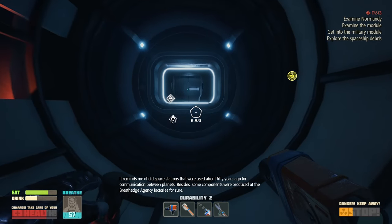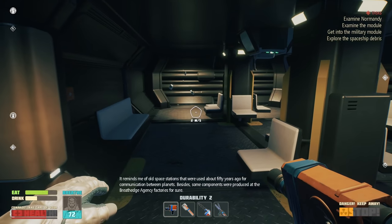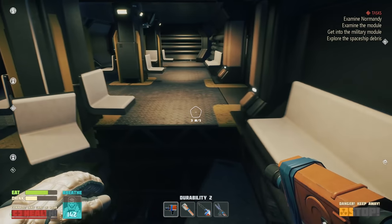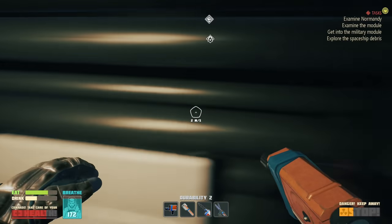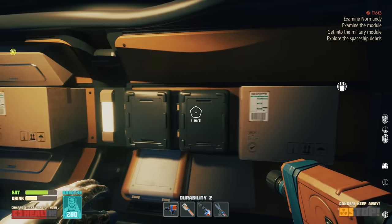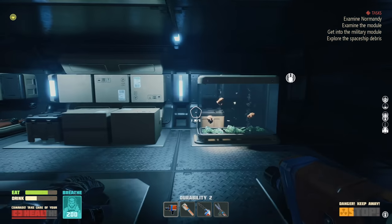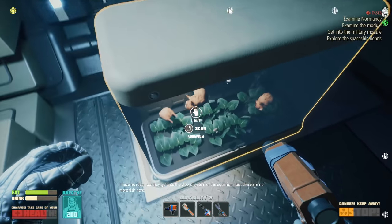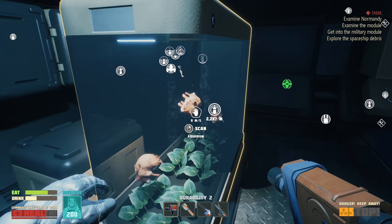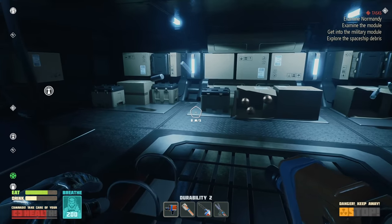It reminds me of old space stations used about 50 years ago for communication between planets. Can I go in here? Oh — hello! Oh fuel, heck yeah! It's like a waiting station. What do we have in here — boxes? Oh this is like the shipping area. Oh my gosh there's a ton of stuff here. I have no idea how they got into the closed system of the aquarium but there are no more fish here — I think something's up with these hamsters because they are everywhere. I think they're nefarious.